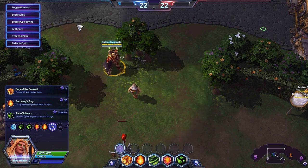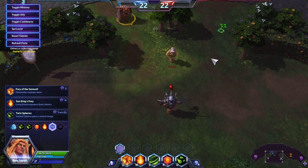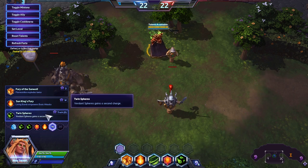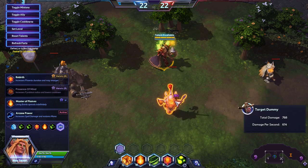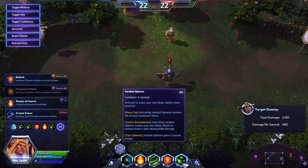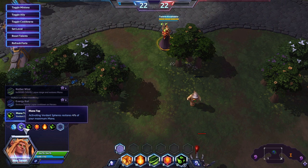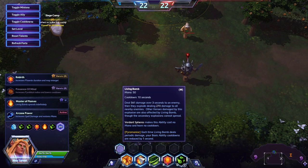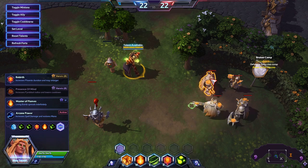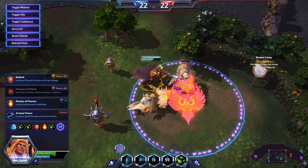At level 16, all of these are pretty even in terms of power. With Vern Spheres you get to use your stuff again and get that second Empowered Flamestrike, which is nice. Not to mention you're getting even more mana — you can get another Living Bomb and still use Flamestrike, letting you get a pretty good average DPS.